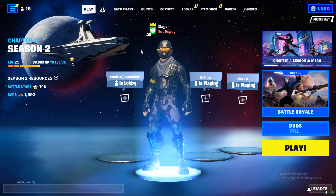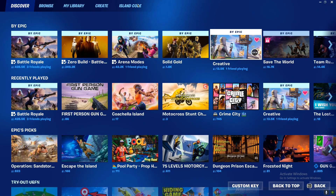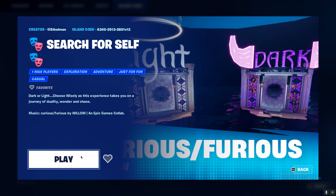The quest is to collect puzzle pieces in search for self. Go to the island code, put in this code, press enter, and there you go — Search for Self.